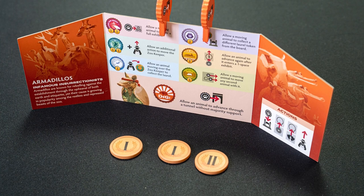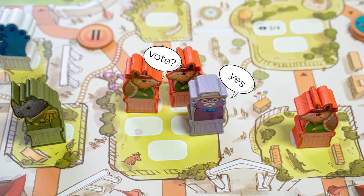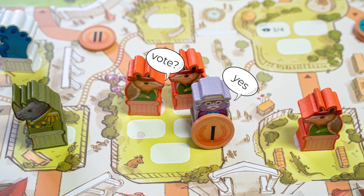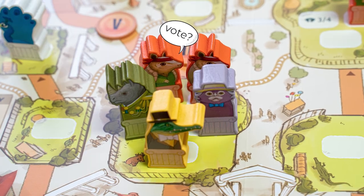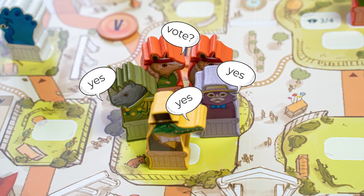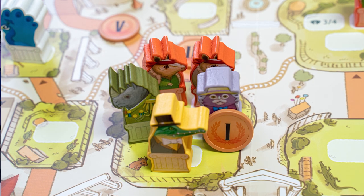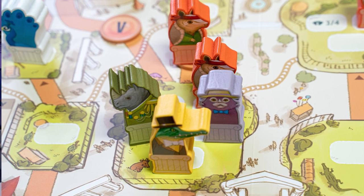And remember, aside from collecting laurels for moving along paths, you will earn one laurel from the supply for each vote you give to help another species move forward. If I'm the armadillo and I need three votes to get through, maybe everyone here is willing to give me that vote, but they don't each get the laurel. I would choose which player's vote I accept, and that player alone would get the extra laurel. And while we're discussing laurels, they can't be exchanged — so I can't exchange my two-value for two ones from the bank. I can try to negotiate with players to give me change, but it's a game of negotiation; you choose what happens.